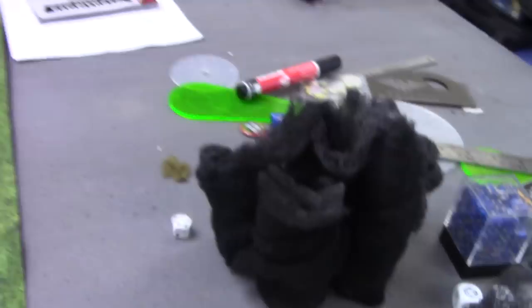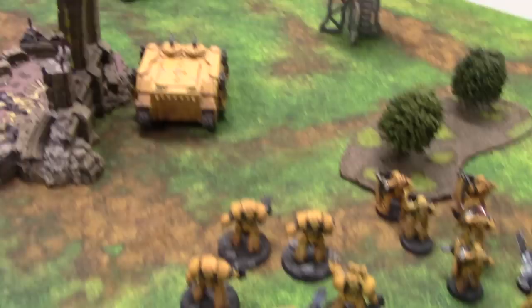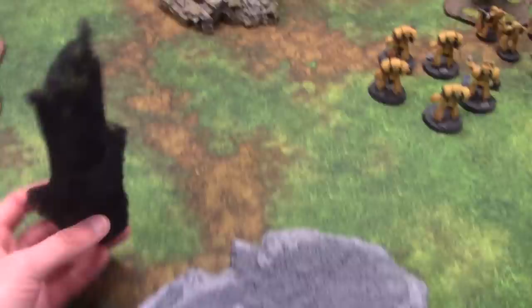No seize the initiative, so into Imperial Fist turn one. At the end of my movement phase the Rhino's gone round here and these two squads have just walked forward behind them. Now we go into a shooting phase. At the beginning of each shooting phase each player gets to put down one of these fire markers. I'm going to put mine right here in the middle of Jab's army.